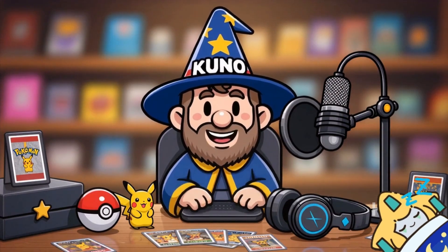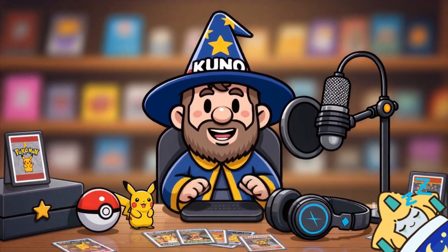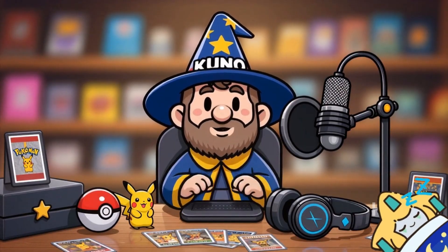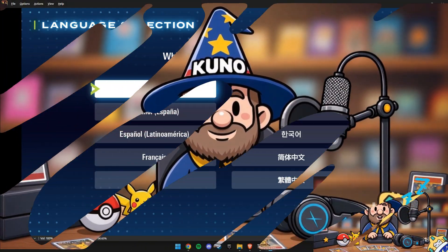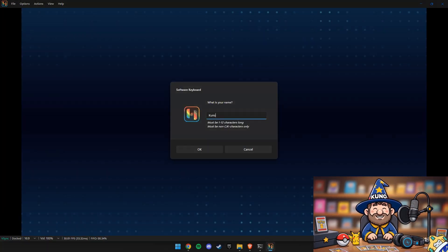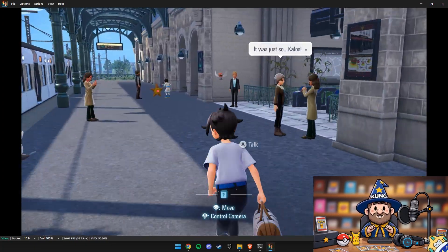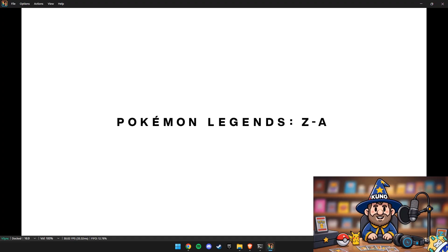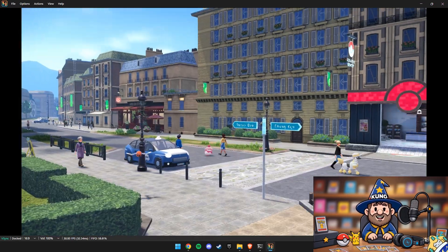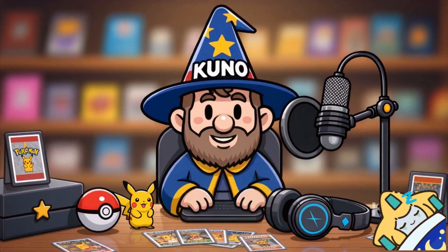Hey guys, welcome back. Today I'm going to finally help you solve one of the most annoying problems when trying to play Pokemon on Ryujinx. You start the game, everything seems fine, you create your character, watch the intro cutscenes, you even start moving around. But the moment you leave the train station, a Fletchling flies across the screen and BOOM! The emulator completely freezes.